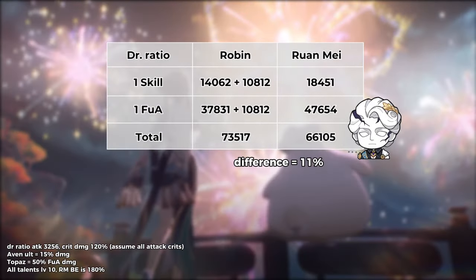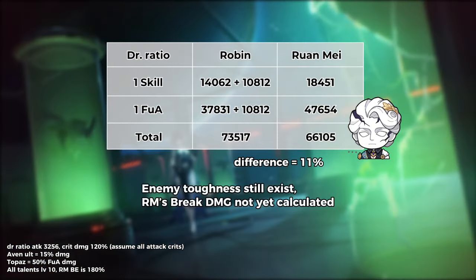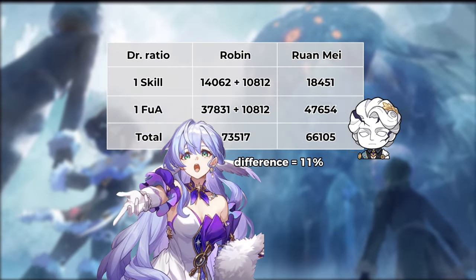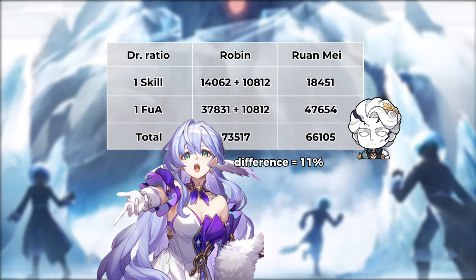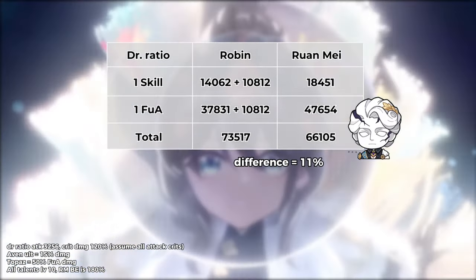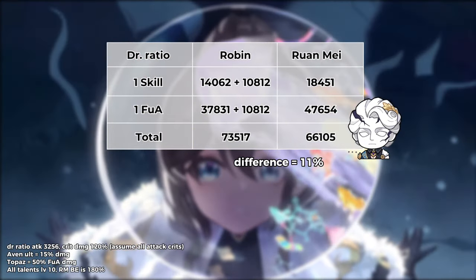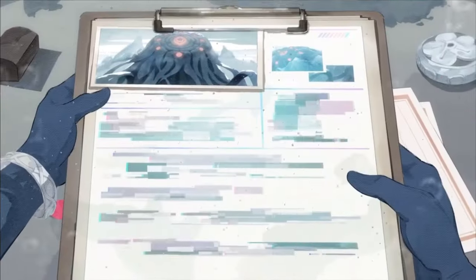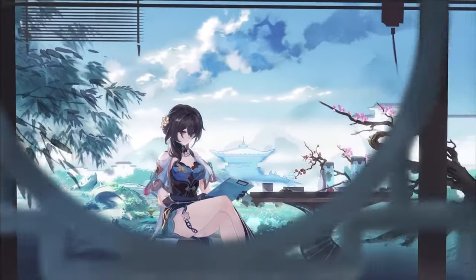Comparing them on a Doctor Ratio team, the difference in their damage is roughly 11%. It's worth noting that in this case enemy toughness still exists, so Ruan Mei's damage break bonus has not been included in the calculation. Robin is slightly superior because she contributes damage to every attack Doctor Ratio makes and her damage is more consistent since she doesn't need to break first. This comparison covers a single usage of Doctor Ratio's skill rather than the full damage per rotation, so it may not be fully accurate. Overall, Ruan Mei can be considered stronger because the types of teams that benefit from her buffs are wider — regular DPS, break DPS, DoT, and even follow-up attack teams.